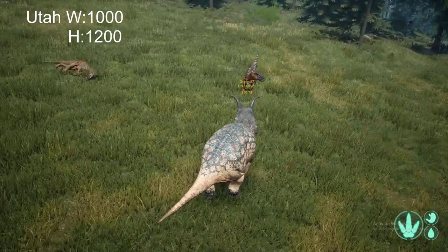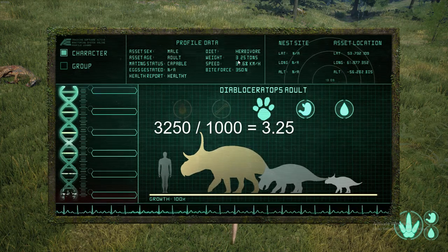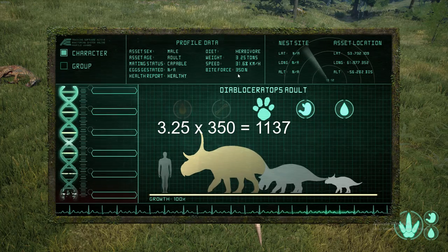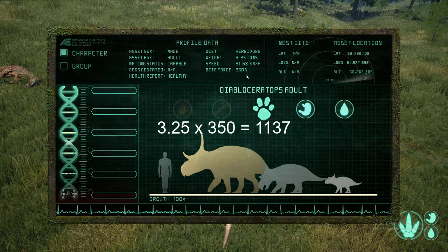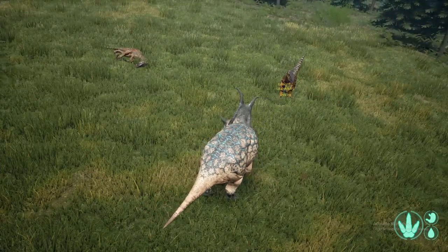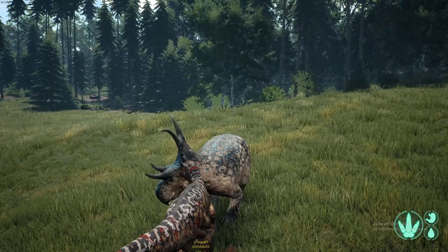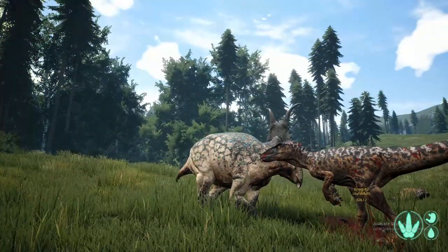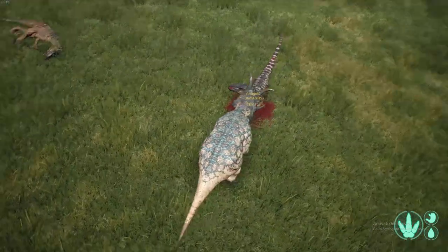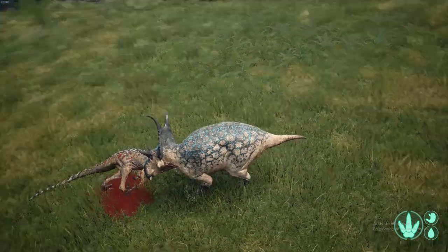A Utah has 1,200 health but only 1,000 weight. So we take our 3,250 divided by his 1,000, which gives us 3.25. Multiplied by our bite force of 350, that gives us 1,137 damage — we practically one-shot him. He survived with roughly 800 HP after one hit. He just died from bleed; that 800 health disappeared fast. The Dibble does quite a bit of damage to smaller things.